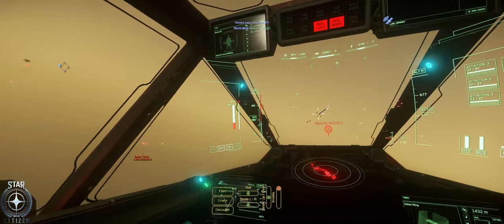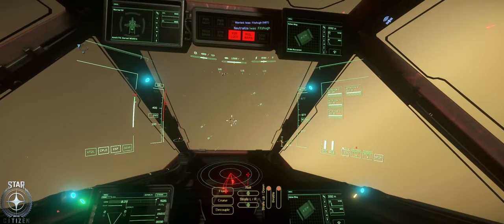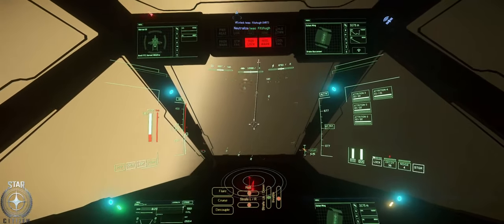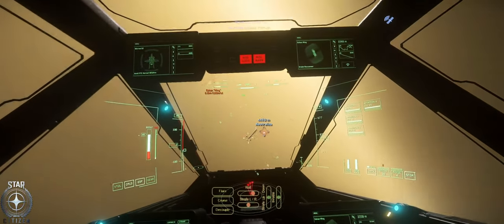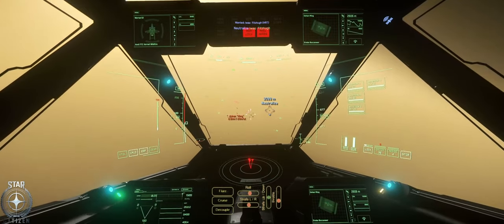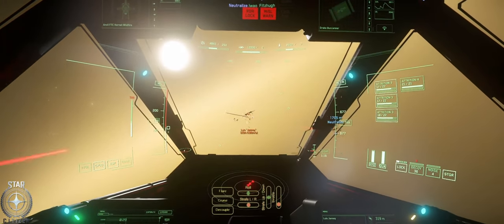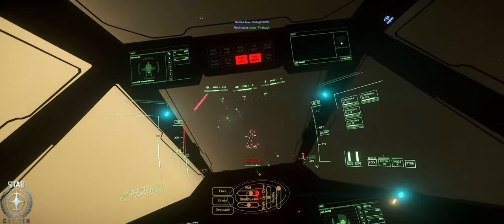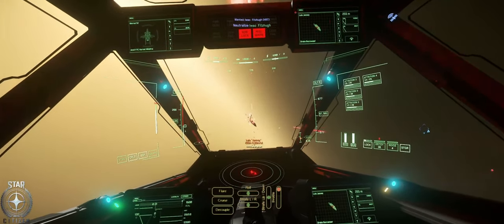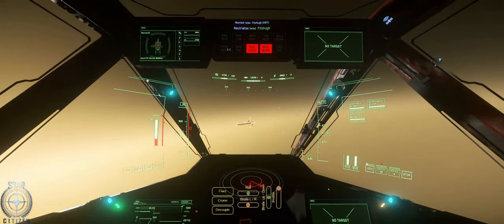We want this guy — come with me, this way. I don't even want to decouple around here. He's coming to me — I'm actually backing up because he's coming towards me. Oh, they're all coming towards me now. This guy feels very cool — whoa! Shields hit. Forward proximity alert. Turn the pip to the damn thing!